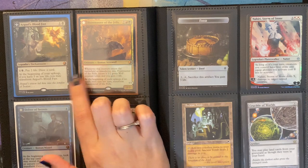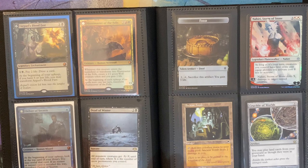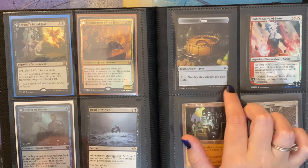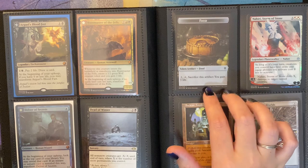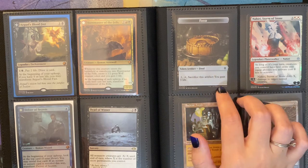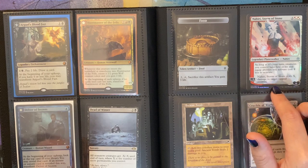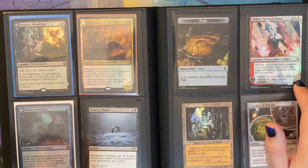And then here's the rest of them in that collection. Here I have Dead of Winter — all non-snow creatures get -X/-X until end of turn, where X is the number of snow permanents you control. Then I kept this food token because it is foil, and I keep all the tokens that are foil. And then I have Nahiri, Storm of Stone — I kept this because it's a promo one and I really liked the art on that.